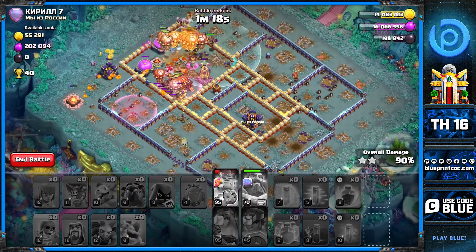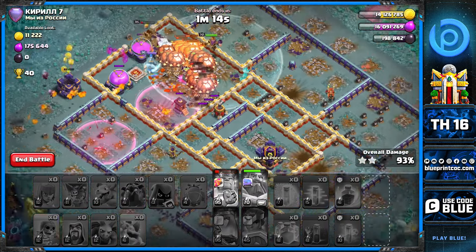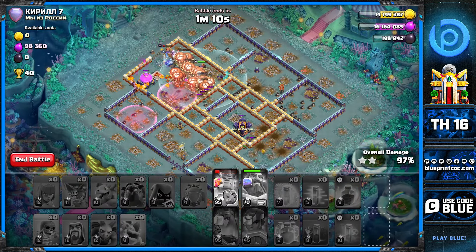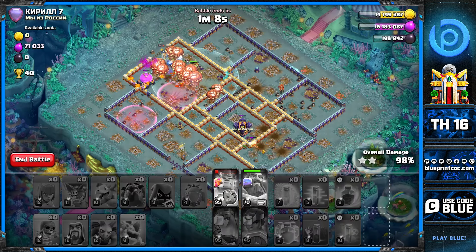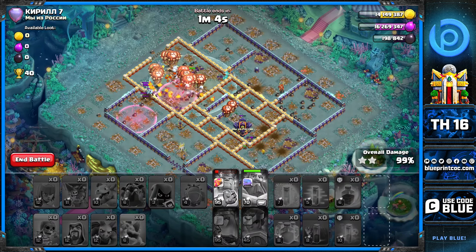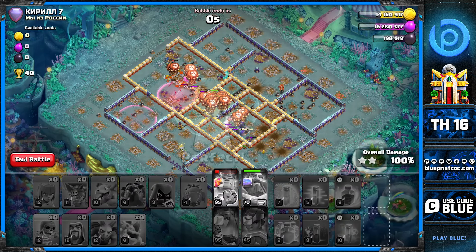Look at how many loons we have left — we basically put the town hall as one of the last things to go down and it worked out nicely. The king's value, the queen in two different compartments, the champion in between to get value and kill the clan castle, all helped guide the lalo pathing.